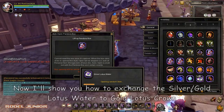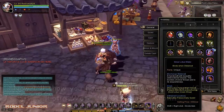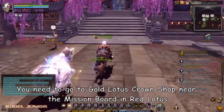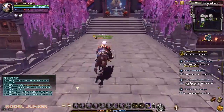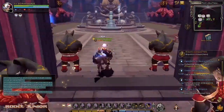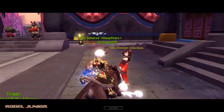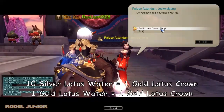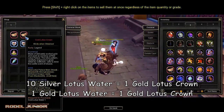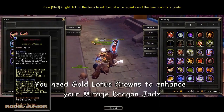Now I'll show you how to exchange the silver and gold lotus water to gold lotus crown. You need to go to the Gold Lotus Crown shop near the mission board in Red Lotus. Ten silver lotus water equals one gold lotus crown, and one gold lotus water equals one gold lotus crown. You need gold lotus crown to enhance your Mirage Dragon Jade.